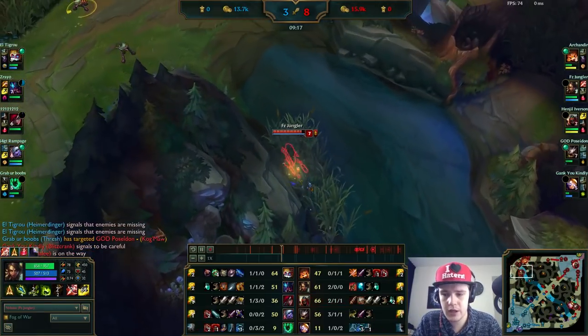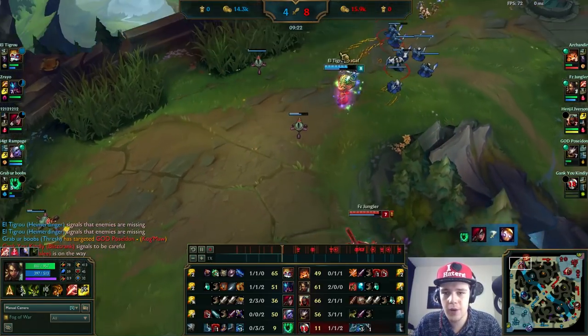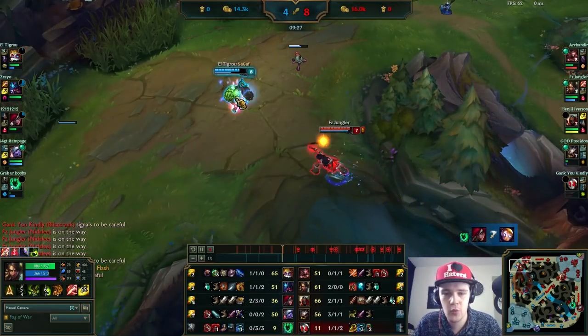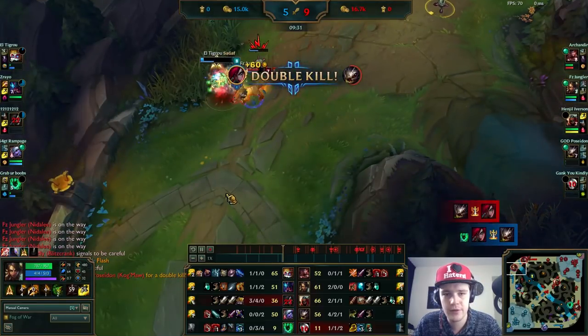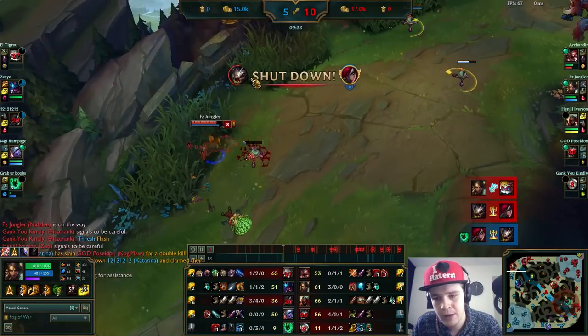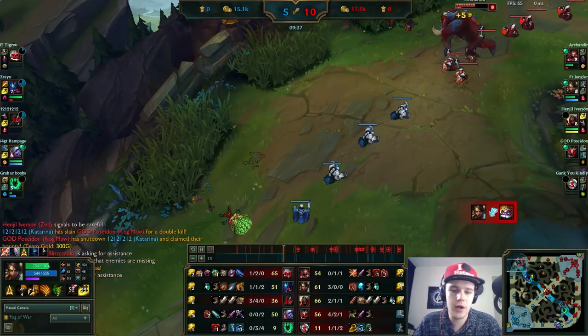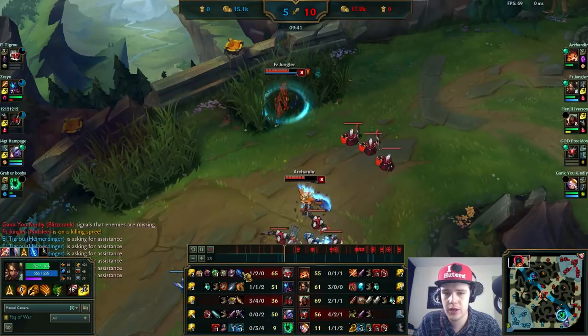Right here I see Heimerdinger pushed up again — this is the perfect time to just gank him. The only problem is his ultimate, which if it had hit me I would have died. I'm not sure why he used that instead of a turret — he might not have had a turret up at that point. But I simply land a spear, red smite him, and just one-shot him straight up. He is quite squishy and only bought armor, he doesn't have any magic resist, so I can just get away with it.